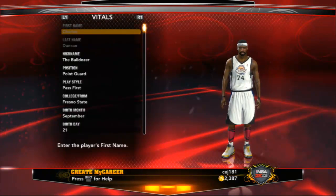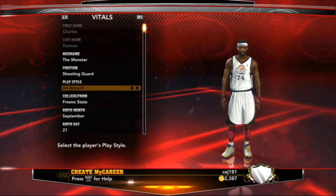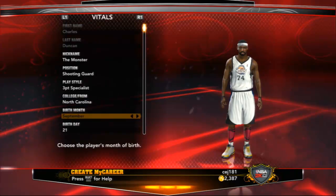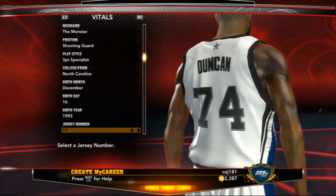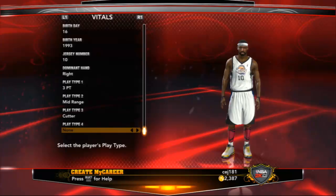What's up YouTube, your boy CJ here, and I'm back bringing y'all some 2K13 creation of a player shooting card. This time I'm gonna be a three-point specialist out of North Carolina. His name is Charles Duncan, cousin of Tim Duncan, birthday December 16th 1993, jersey number 10, play type 4.